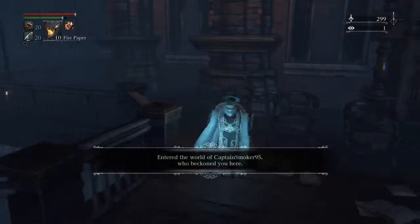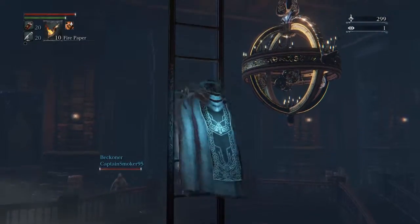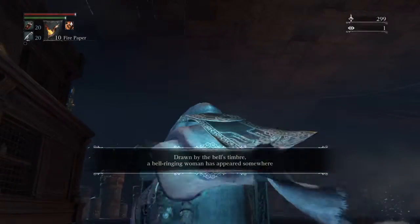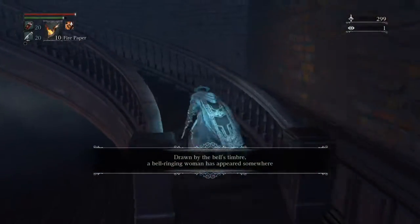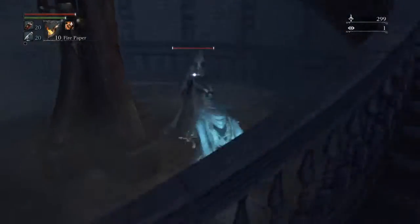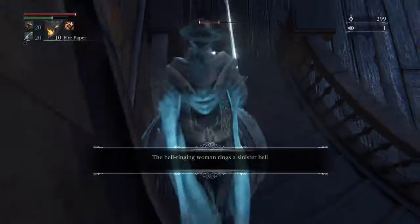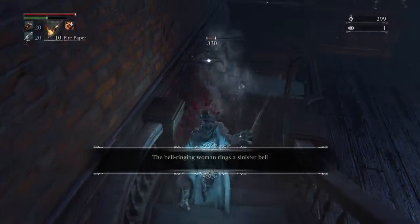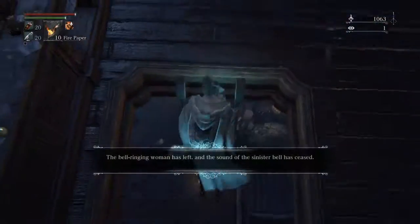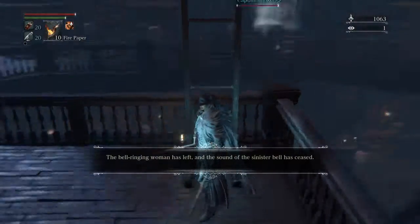The first thing you do is climb out the ladder and kill the sinister woman. She is always at the same spot. Once she is dead, you can take your time to wait for two people to come and co-op with you.